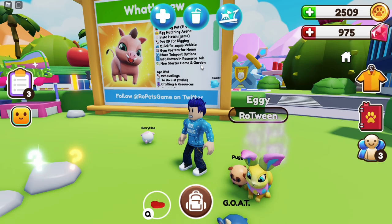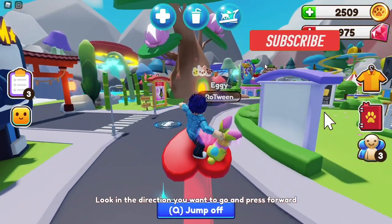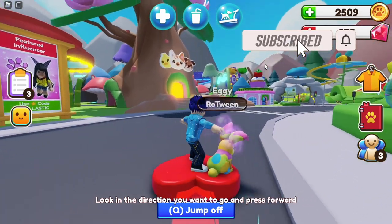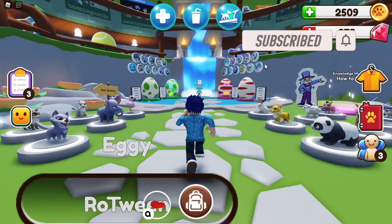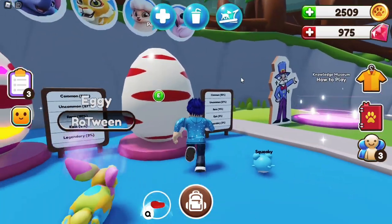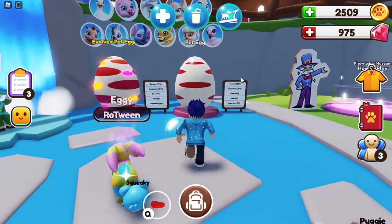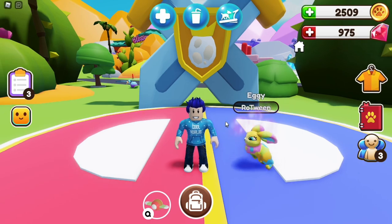So now we can open these eggs. Before we do that, let me show you where you can get the Warthog pet. The fox is only found in the green egg now, and the Warthog has joined the red egg. So if you want to get the Warthog, you've got to use the red egg. Now we've covered all of those, we are going to open the red eggs and hopefully get the Warthog pet.